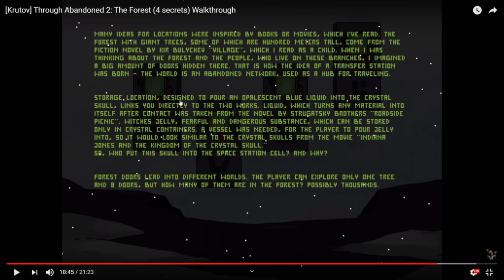The secret about creativity is if you pull things from enough different sources, even really cynical people are not going to have known some of those sources and they're going to think you did something completely original. So you've got to steal from multiple places — that's the secret. Storage location designed to pour an opalescent blue fluid into the crystal skull links you directly to the two worlds.